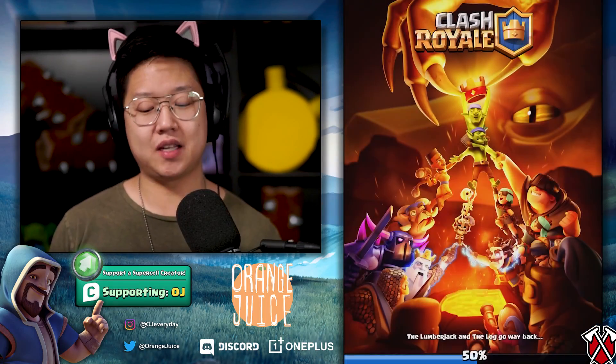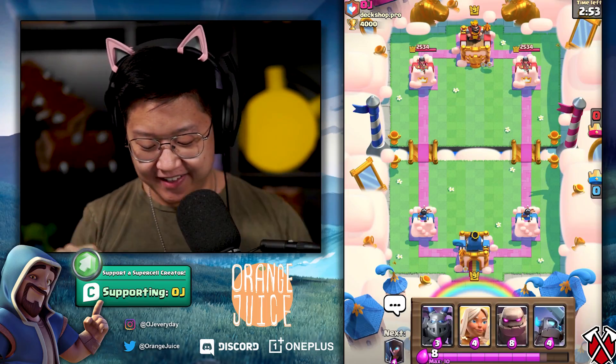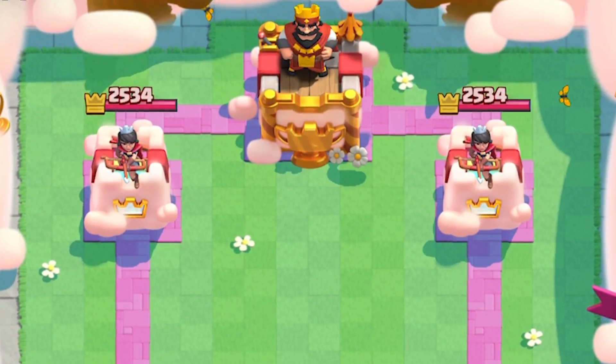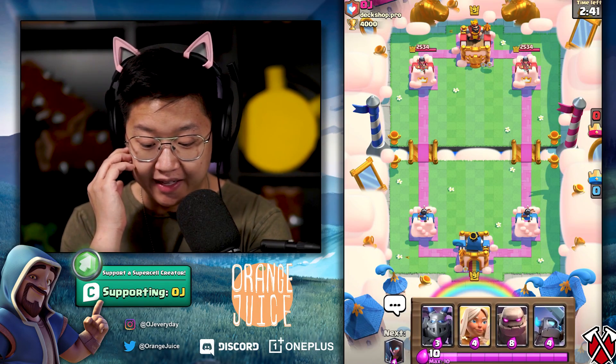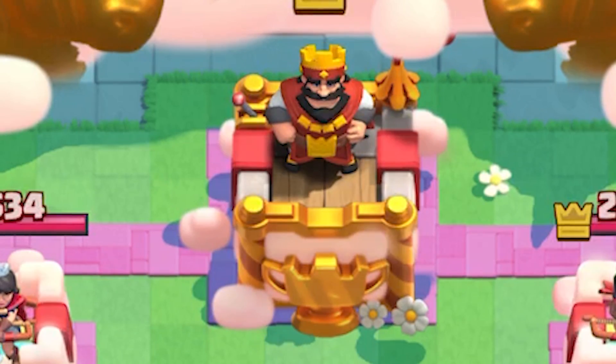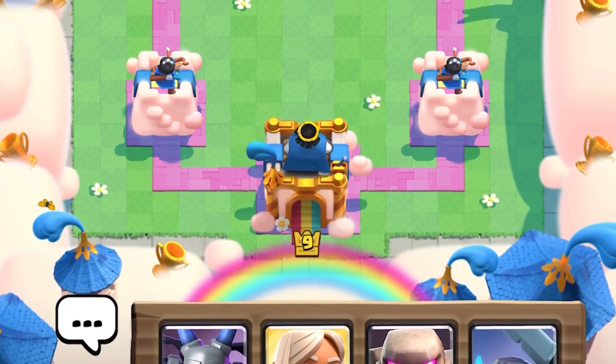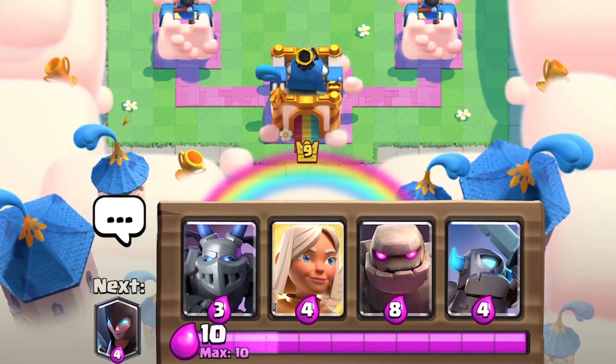This is the dev build and everything is subject to change, but oh my gosh — that is a nice arena. The skins and the clouds — look at this, that princess is floating on crowns, and if you look at the red king, he's got a really big crown trophy on top. And the rainbow coming out of the king tower from behind — this is probably one of my favorite skins. They're so fluffy, it's like cotton candy.